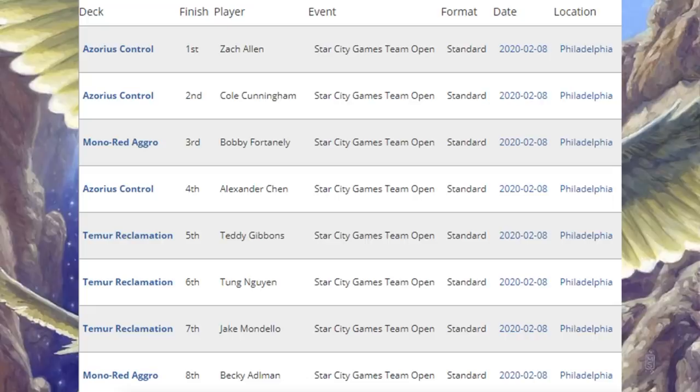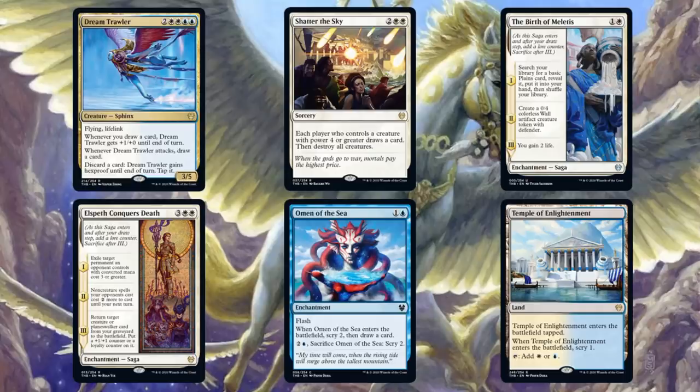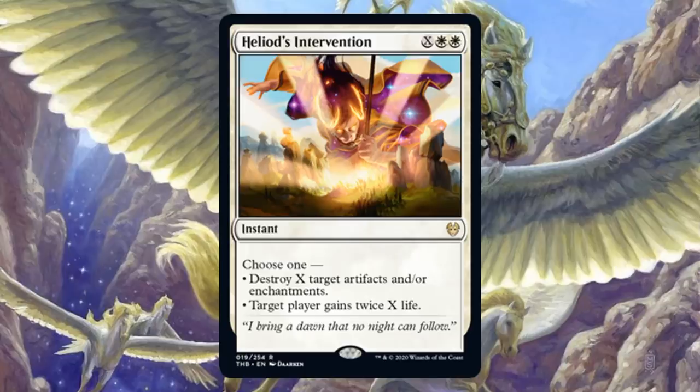Let's check out some of these deck lists. The team in first place was running Azorius Control. This deck looked amazing last week and looks amazing again this week — I think this is going to be one of the big decks of the meta. The deck list is very similar to what we saw last week. There are six cards in the main from the new set: Dream Trawler — a fantastic win-condition creature for a control build — Shatter the Sky, The Birth of Meletis, which has really overperformed and is fantastic in these builds, Elspeth Conquers Death, Omen of the Sea, and Temple of Enlightenment. In the sideboard: Archon of Sun's Grace and Whirlwind Denial. Some main decks are running Thassa's Intervention, and some sideboards are running Heliod's Intervention.